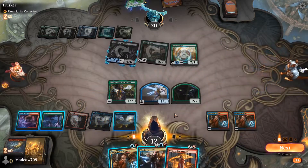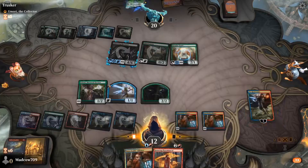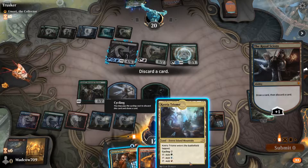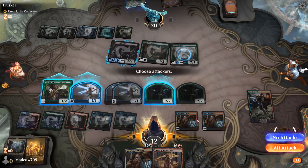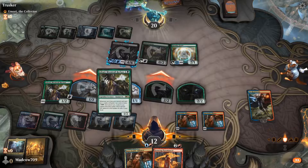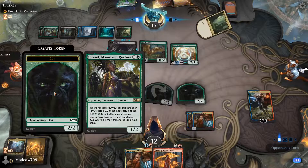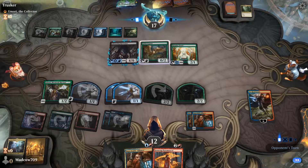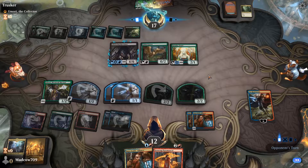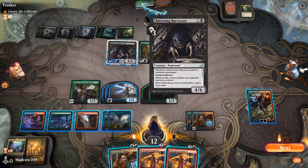Ironcrag Pyromancer! Another land is nice. We'll probably get Improbable Alliance and then Royal Scions. Because Pyromancer — we can't hit anything big here, we can hit the Goose, but this thing's just a bit too big. So we'll plus one. We'll discard the Trample card — not going to be needing that, it's a bit late. Lots of triggers there because it is our second card for the turn. We can get him with everything. We've got double Pyromancer here, so we are actually able to take this out eventually.